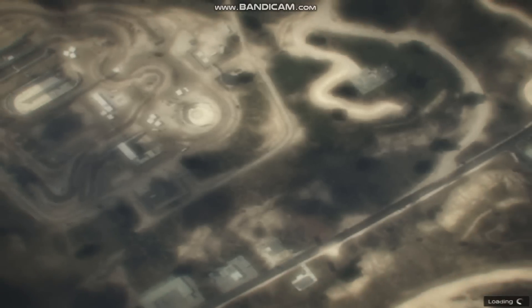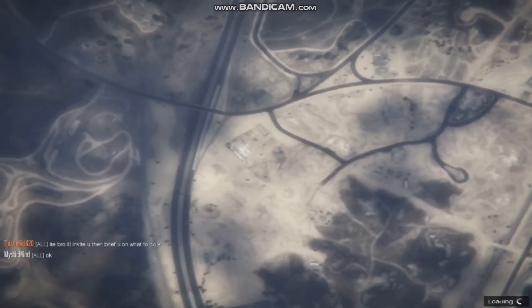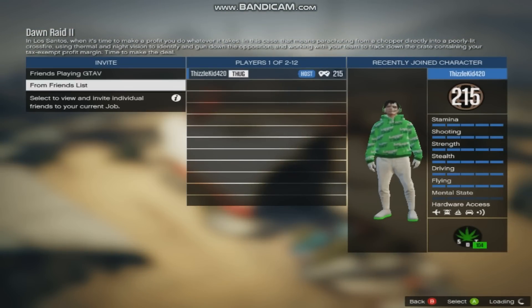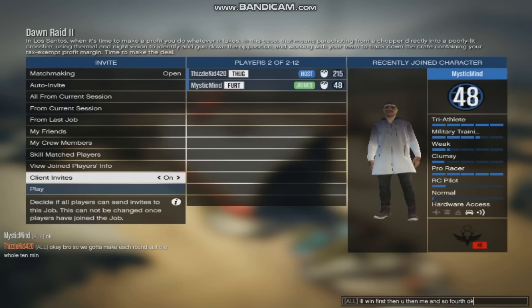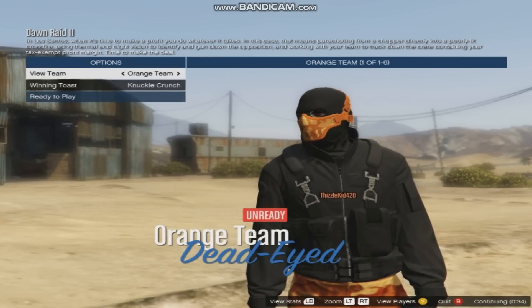You need to pick one called Dawn Raid. You're going to press B, host it, and add your friend. Then you're going to start it. Once your friend joins, I'll show you guys what to do. Make sure to smash that like button and subscribe to my YouTube channel if you're new, because I upload daily videos and a lot of them are money glitches. Let's go ahead and get started.